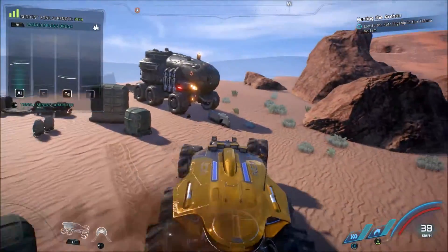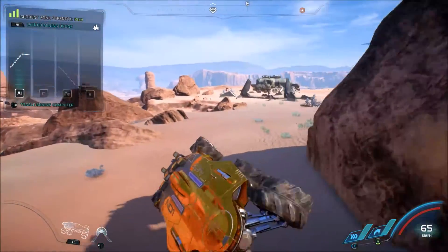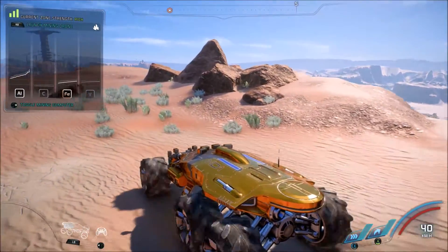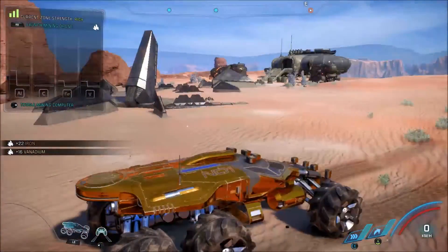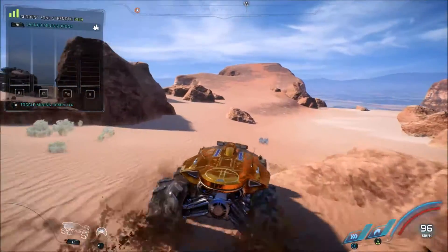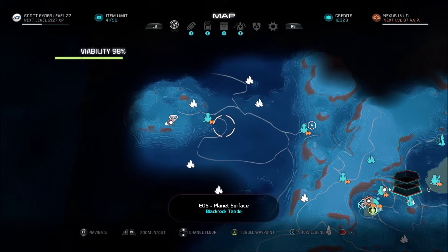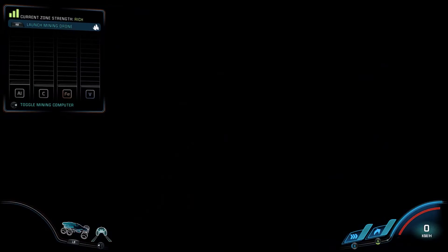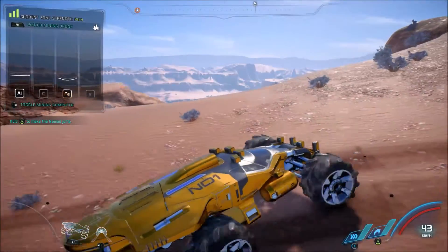This area can be mined for resources. You can extract minerals using your mining interface. Here's some V over here — and I see we've got 16 V. So basically just driving around on Eos you can get V through regular basic mining zones as well. What I was trying to show you is that using the science perk upgrades, you can unlock more of these mining zones, which will in turn give you more V. Every mining zone that I've done on Eos so far has contained a set amount of V.